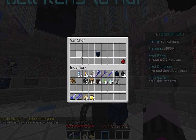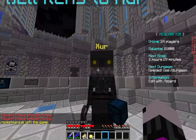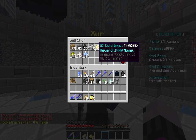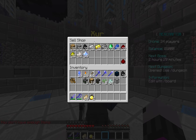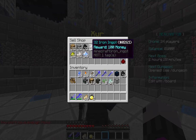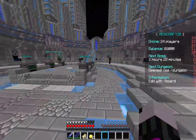Then you go to the special shop, and that's for a Xur crate — I've never gotten that. It has ancient and higher artifacts, so it's really good weapons. And there's the sell shop, but I don't recommend using it because it's barely any money. For example, 32 iron ingots — you could kill like three mobs in a dungeon easily for 100 money.